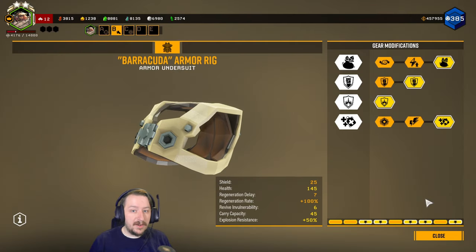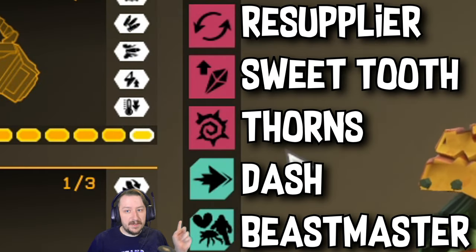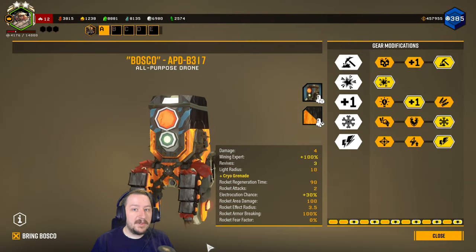I'm running this for my current armor setup. For perks, I'm running these perks, and for Bosco, I'm going to be running him like this. For our daily beer, we have Skullcrusher's Ale, which will help us get a bit more melee damage. Let's see how this one goes.